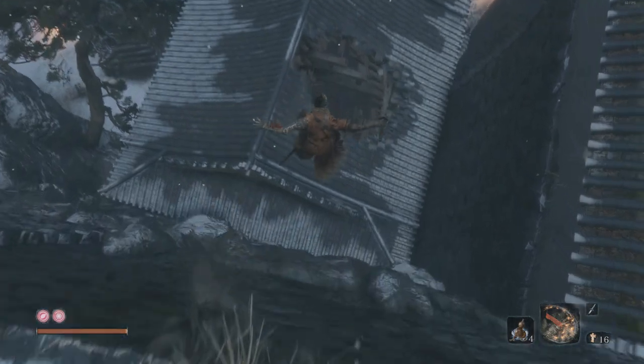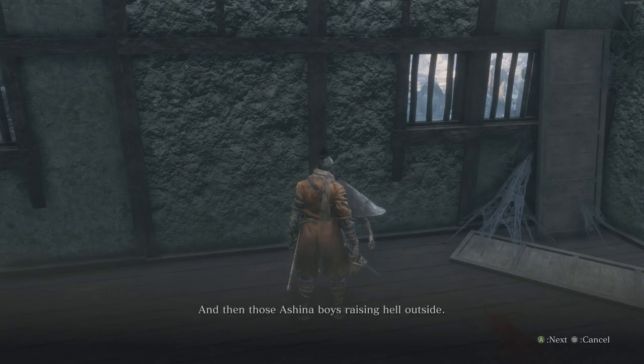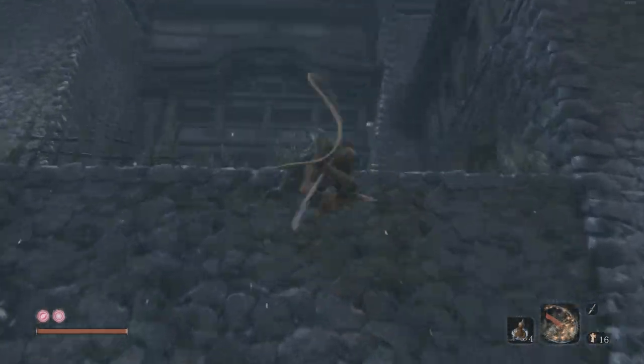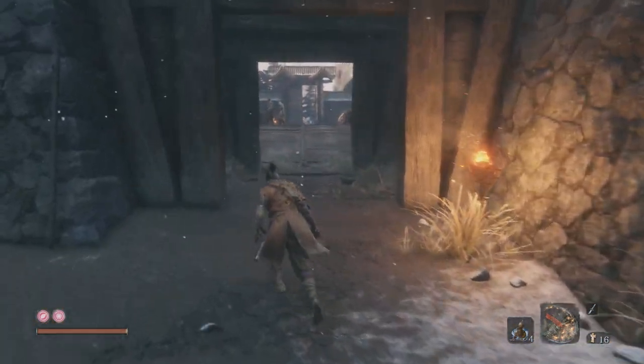Go back to the idol, rest, and drop down here. Speak to Black Hat Badger — he has the umbrella, the Iron Fortress. You're going to want to save up 1,600 coins quick smart, or sell some coin purses. Honestly there's nothing you need to save them for if you've got them.